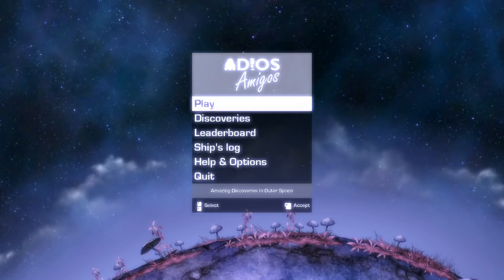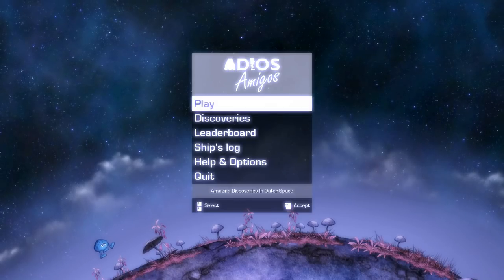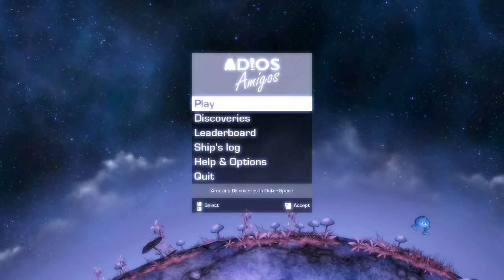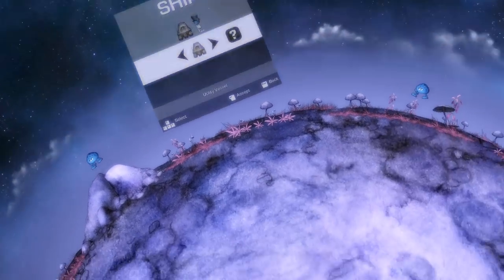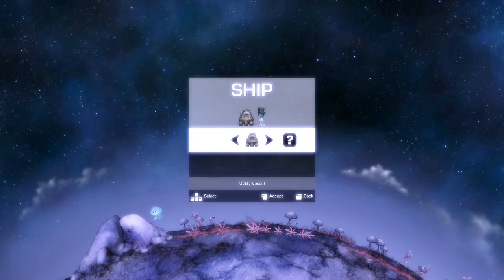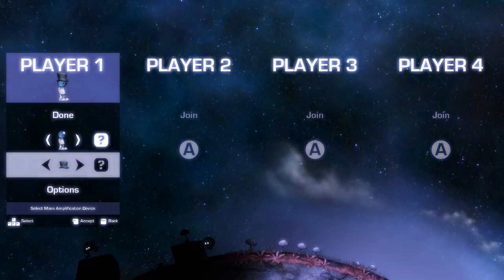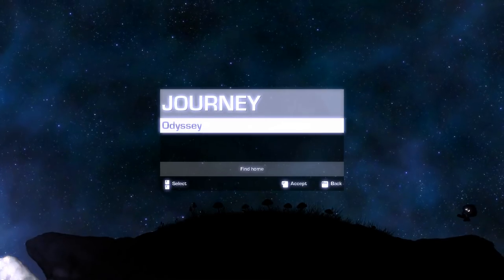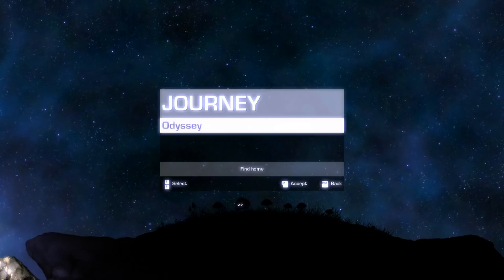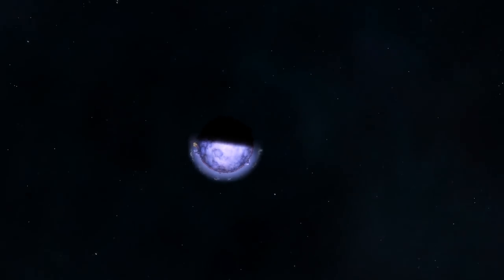Unfortunately there is no multiplayer online just yet, but I'm gonna be playing it alone today and it should be pretty interesting. I did do the tutorial before I started this video so we're skipping that, but we're doing our character right now. That's pretty cool — you actually unlock some of the characters as you go. I don't have any characters or hats right now, but hopefully we can find some today. You also unlock ships. We're currently in the utility vessel on the Journey Odyssey.